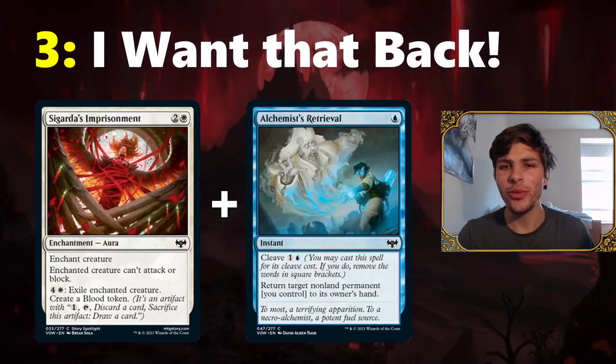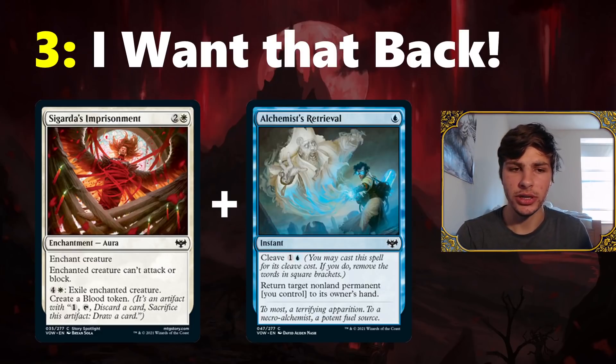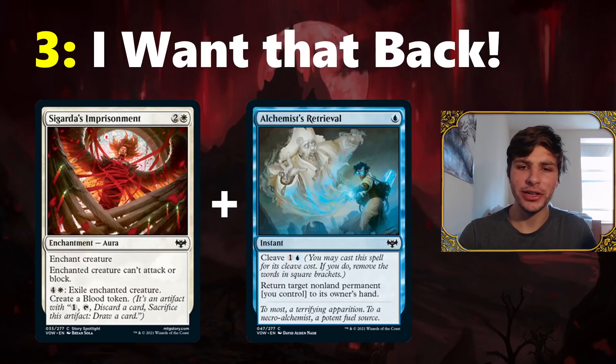Moving on to the number three combo, we have I Want That Back — you place Sigarda's Imprisonment on your opponent's creature, then activate the five-mana Exile Enchanted Creature effect. In response to that trigger going on the stack, you play Alchemist's Retrieval targeting your own Sigarda's Imprisonment. So for six mana, you get to exile their creature with Sigarda's Imprisonment and buy it back to your hand to put the Imprisonment onto a different creature. You don't even have to pay the cleave cost for Retrieval, since it targets a non-land permanent you control — a nice combo for blue-white.